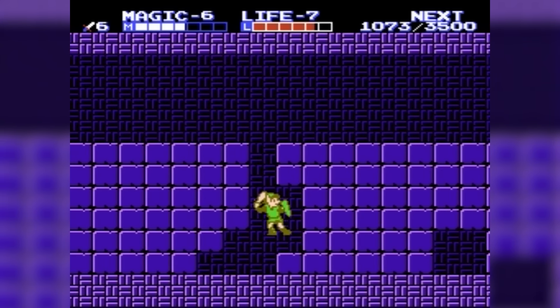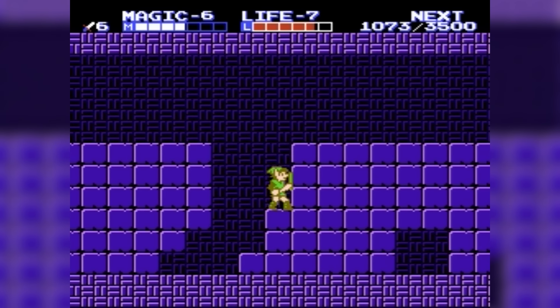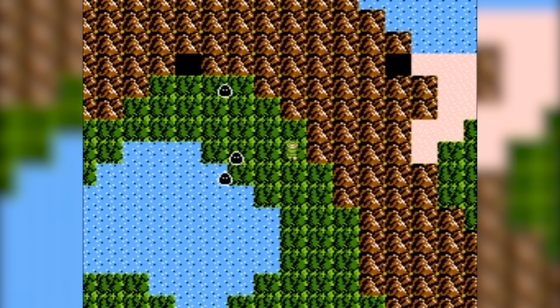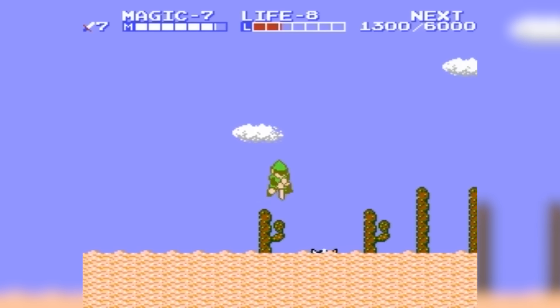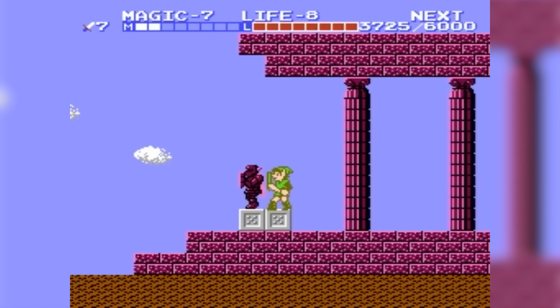The introduction of magic spells and the ability to jump adds layers of depth to your adventure. The game's bold shift to side-scrolling action brings a fresh visual style to the series. The detailed visuals of environments and characters are a step up, immersing you in a more dynamic Hyrule. The overworld map mixed with side-scrolling dungeons creates a diverse and engaging experience.